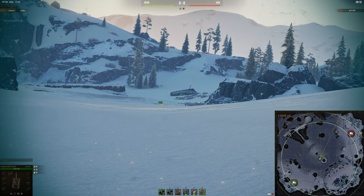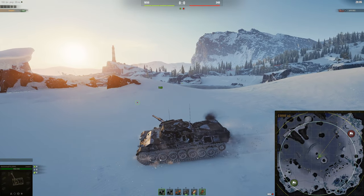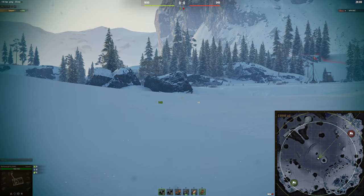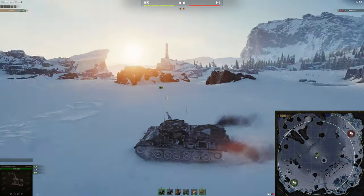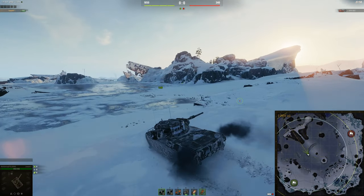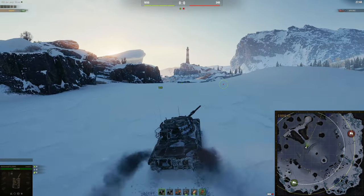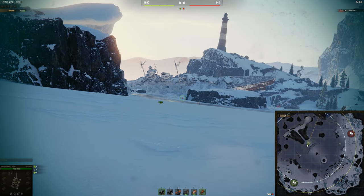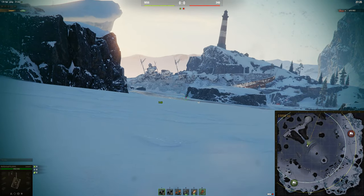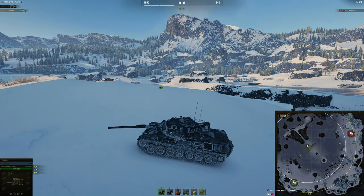Once you've done everything there, you need to be careful when you're peeking here as well, because there's going to be a TD sitting there and there and there. Watch out for that. Once you've actually done everything over there, you can move over to here. Or once the heavies have moved on, you can move over to here because from here you'll get almost guaranteed spots. As you can see, the Leopard doesn't really have enough gun depression to deal with this too much, but it's enough. I wouldn't really feel safe in the Leopard doing this — I prefer it over there — but it can work.